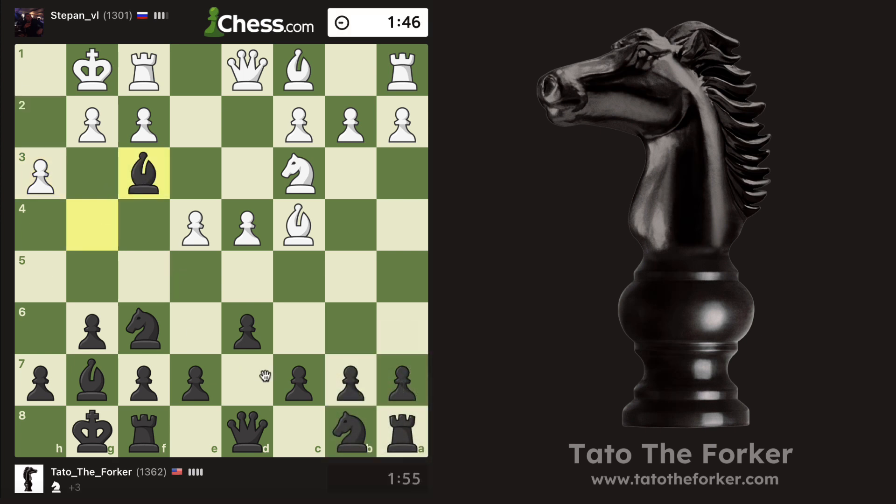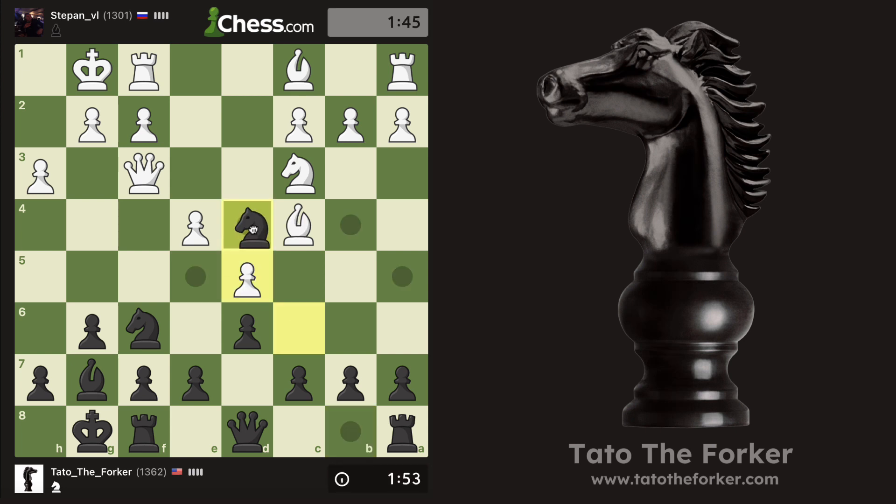Okay so we take and then c6. Now the idea is that we're gonna be putting pressure in the center. This is a hypermodern opening. Notice how I was attacking the opponent's c2. Now I could do c5 or e5, and if they do en passant I can always take back.